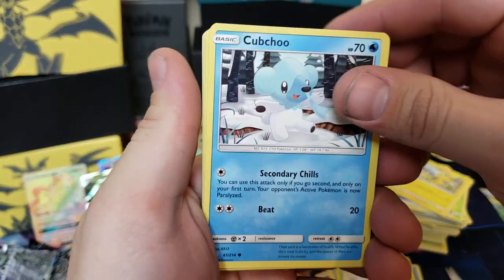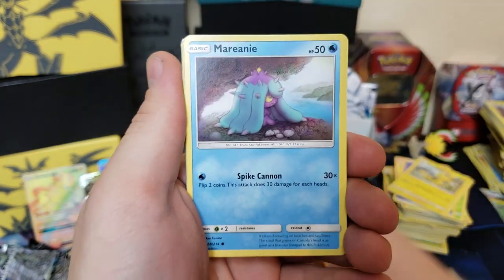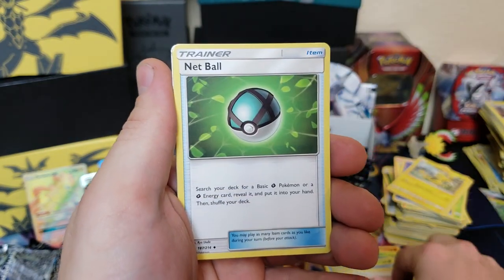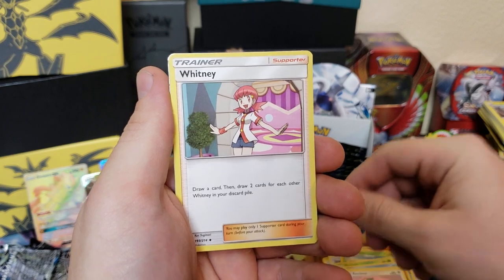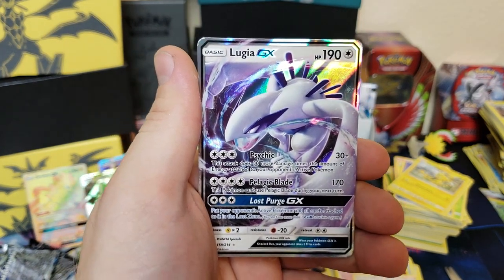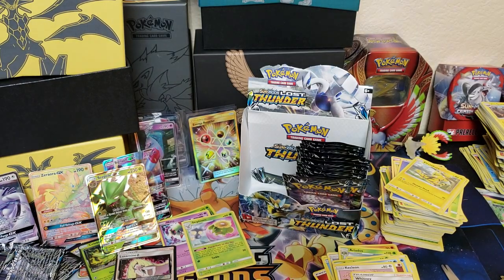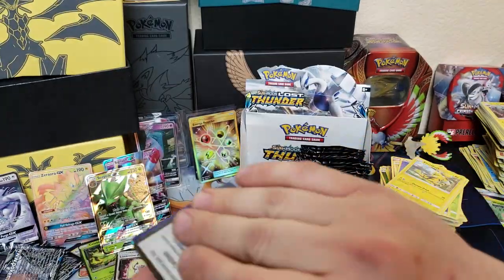Go down in the comment section and let me know what is your favorite card from this set. I think Blacephalon is pretty awesome looking, but let me know! We got Whitney, Larvitar — and Lugia GX! Another sweet card. We're getting all of these awesome Pokemon — we got Lugia, Zoroark, Sceptile, and Sigiliph. Oh my gosh guys, this is an amazing opening on Pokemon Time with Andrew C!